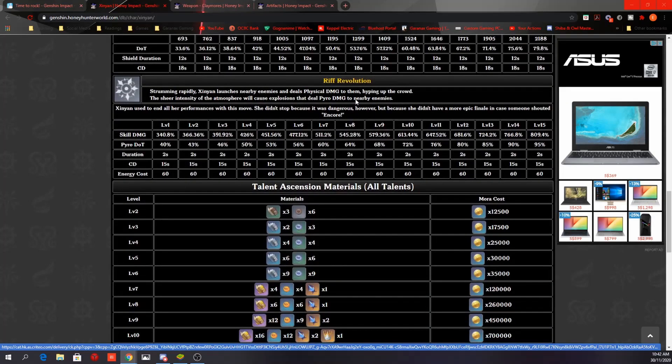Her elemental burst, Rift Revolution: Xinyan strums rapidly, launching nearby enemies and dealing physical damage to them, hyping up the crowd. The sheer intensity causes an explosion that deals Pyro damage to nearby enemies. The cooldown is 15 seconds and energy cost is 60 — a pretty okay cooldown and energy cost, not bad at all.